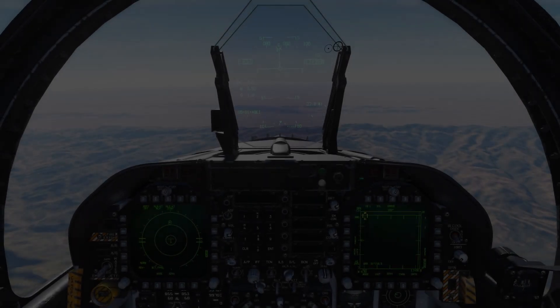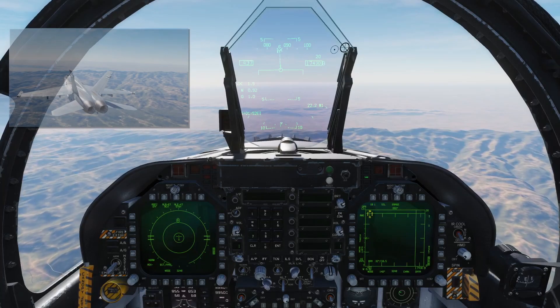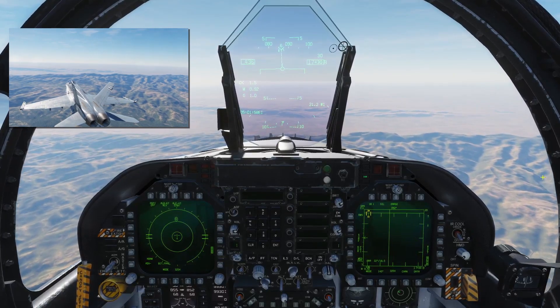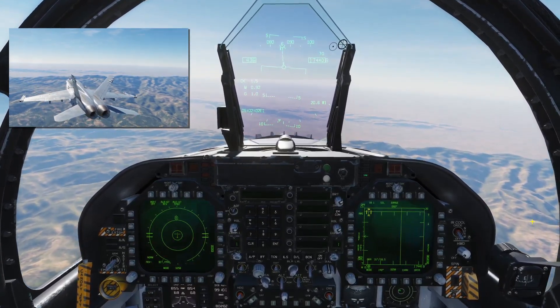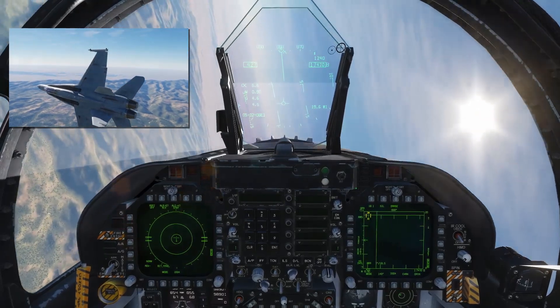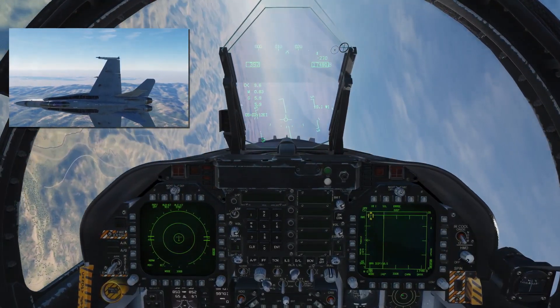The first defense we will be covering is the beaming defense. To employ this defensive tactic you just need to put the missile battery on your 3-9 line — simply put the radar on your three o'clock or nine o'clock and hold it there until the missile is defeated. The beaming defense works by making the missile work the hardest to get to you. Because the missile will try to lead you, forcing it to constantly be in a hard turn to reach you, it's one of the fastest ways to bleed a missile's energy.